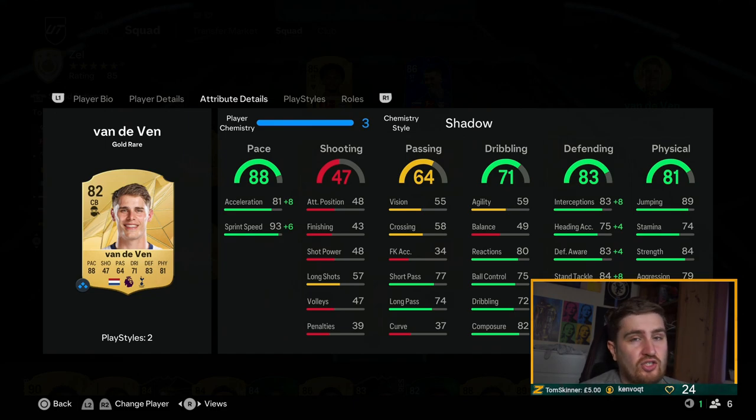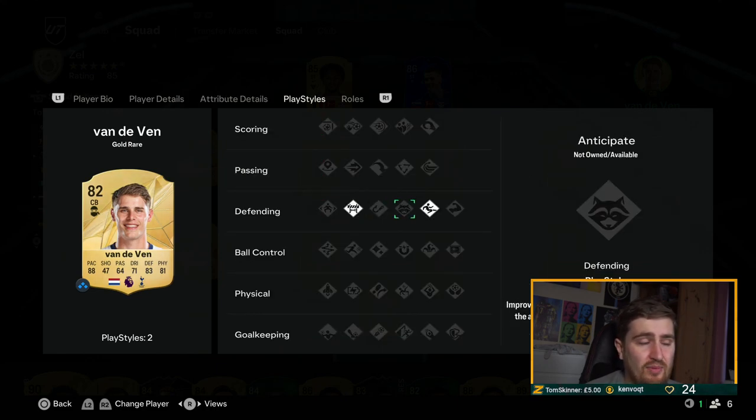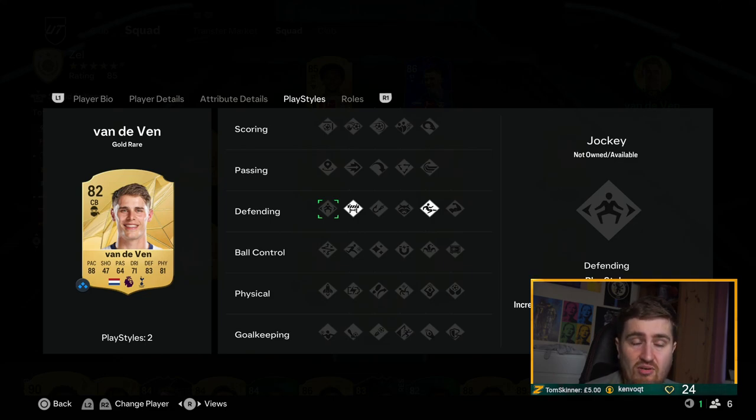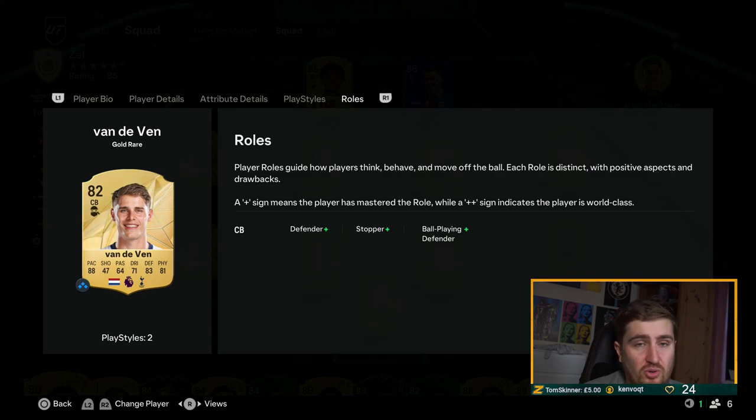Heading is maybe useful when actually trying to score headers, but for center backs that's not the main job. Jump is important so they'll win headers. Strength and aggression both seem fairly important this year. In terms of play styles, I still think Anticipates is the best, though not as overpowered as last year. Intercepts and Blocks are good. Jockey is up there with Anticipate this year. Slide Tackle play style is not that big a deal but you'd rather have it. Bruiser is good, and I do like Aerial as well. For player roles at center back, I really like Defender. I don't like Stopper massively — you can play two Defenders together, but Ball Player or Stopper you can only play one, with the other as Defender, so you don't get big gaps.